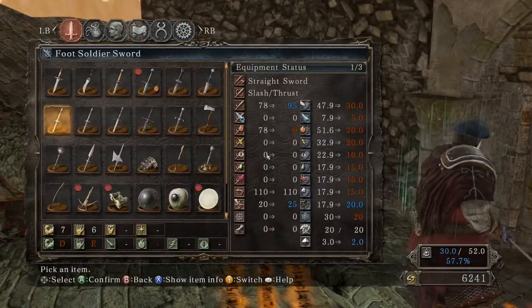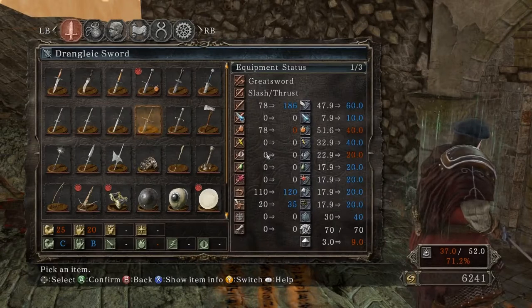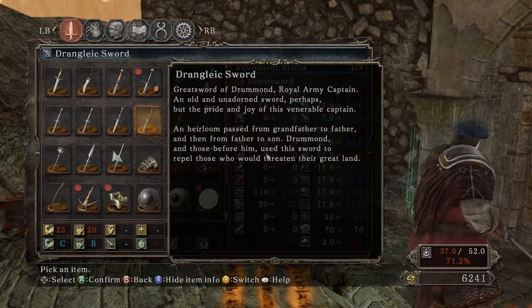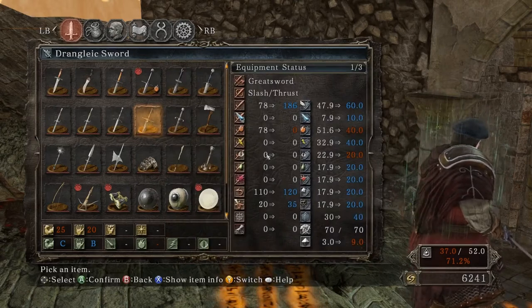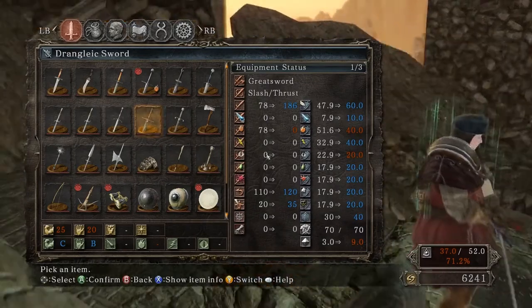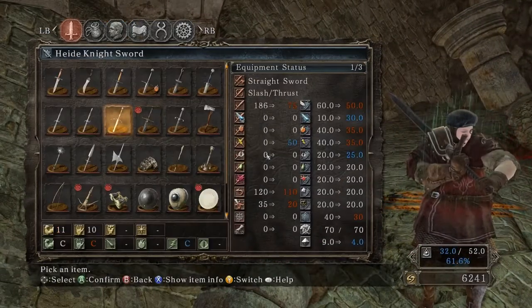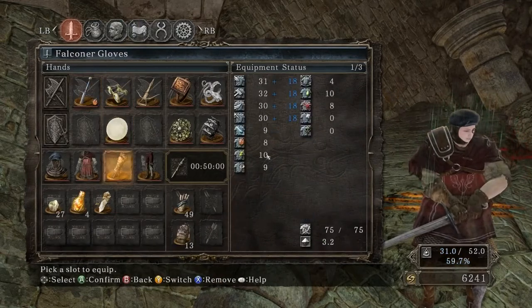The Drangleic Sword is probably an upgrade to this at this point in the game. But we can't use it yet, because we need lots of strength. And as you see, it scales better with dexterity than strength. The Great Sword of Drummond is our first great sword that we found. It actually looks to be a similar size — well, it's a little bigger. But we can't use it right now.